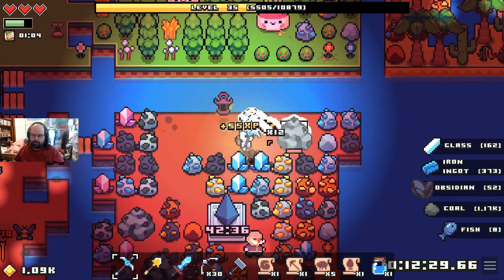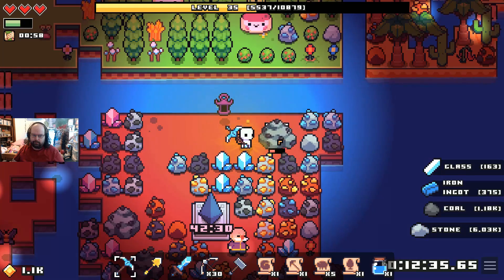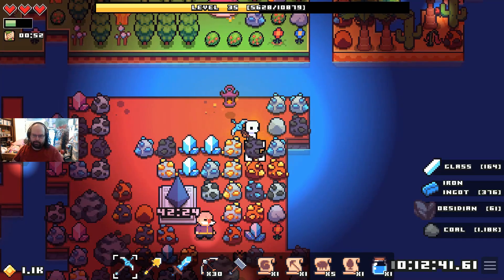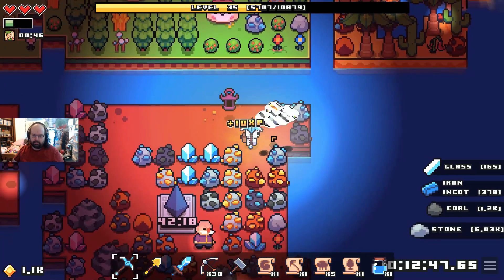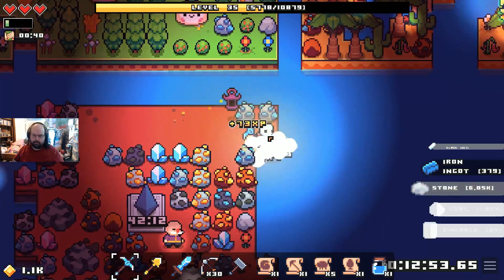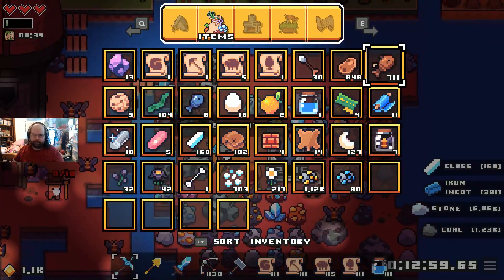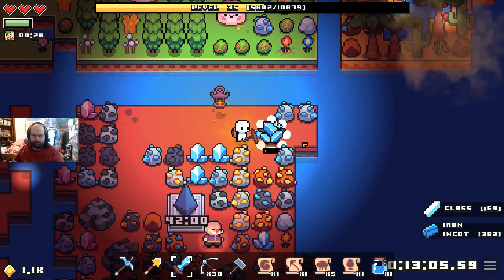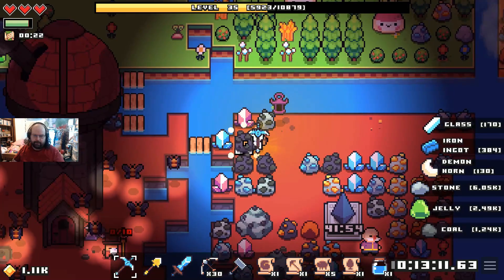I also have no idea why the coal - okay, I'm gonna find out what this is because I see coal and everything. That's coal as well. Why do you have two different kinds of coal? That makes zero freaking sense at all. Okay, let's start - nope, we got a demon. Come here Mr. Demon. Bye Mr. Demon. I should probably break my way through to this area as well.